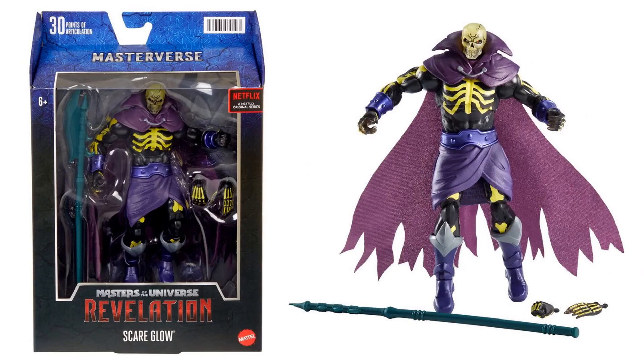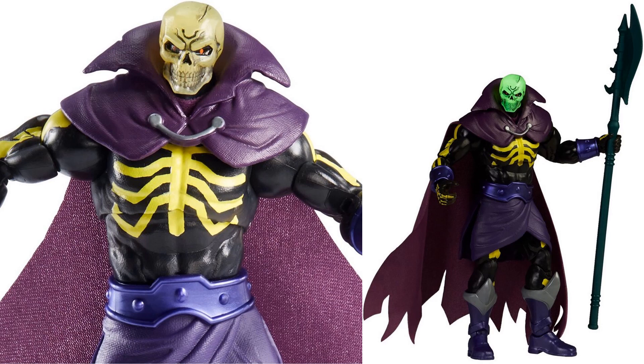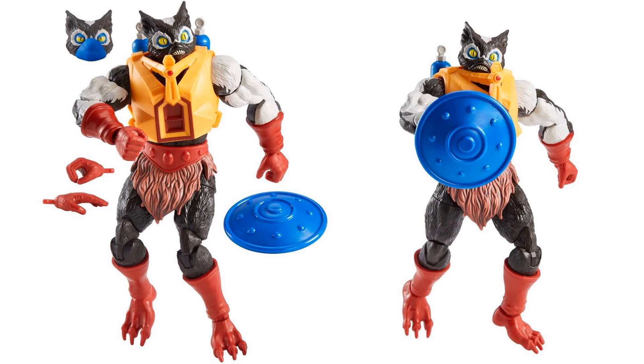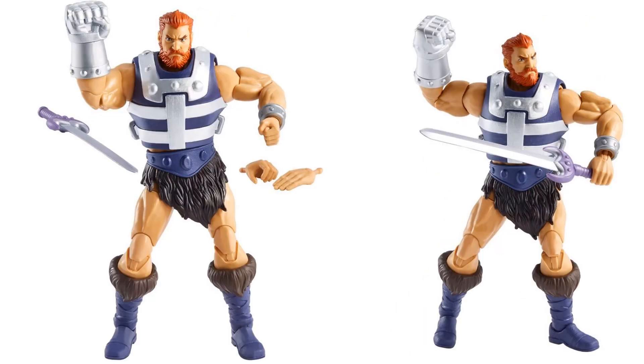Here's the regular release Scareglow — not the exclusive. This one does not glow as much. Same axe and extra hand sculpts, open fisted and flat. Soft goods cape. The head is a little bit translucent with just a little glow, and nothing in the chest. We also have more shots of Stinkor — two different head sculpts, one with a face cover to cover up his smell, separate hands, his shield, and his backpack with tanks. There he is with his face mask on.